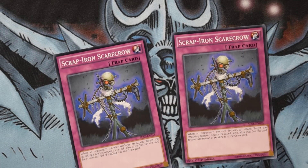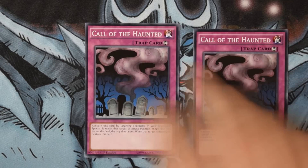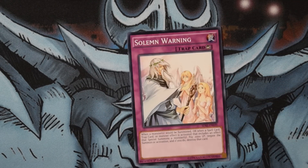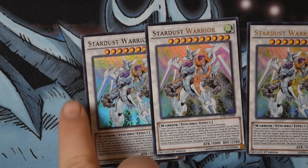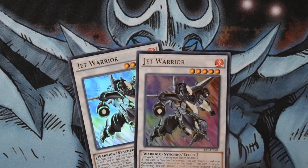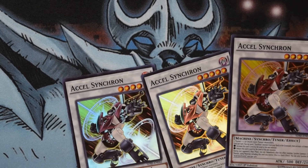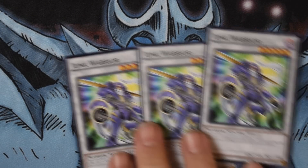One Warrior Returning Alive, one copy of One for One — gotta love combo plays. Two copies of Swift Scarecrow in the traps — hopefully keeps us alive until we can get to our big plays. Two Call of the Haunteds and one Solemn Warning round out the main deck. For the extra deck, we're playing pretty much three of everything: three Stardust Warrior, three Jet Warrior, three Accel Synchron, and three Junk Warrior because we have the space, so why not use it.